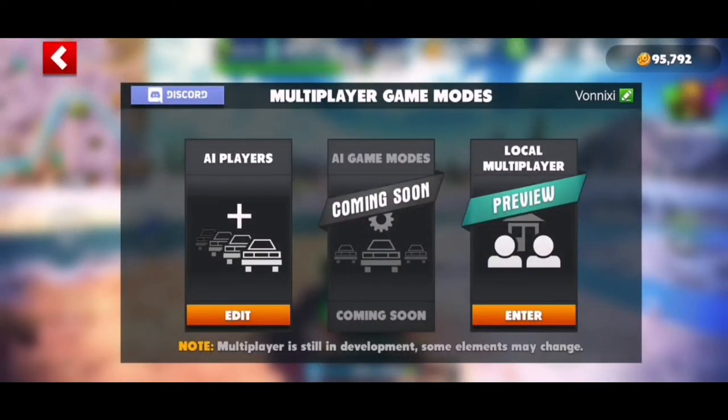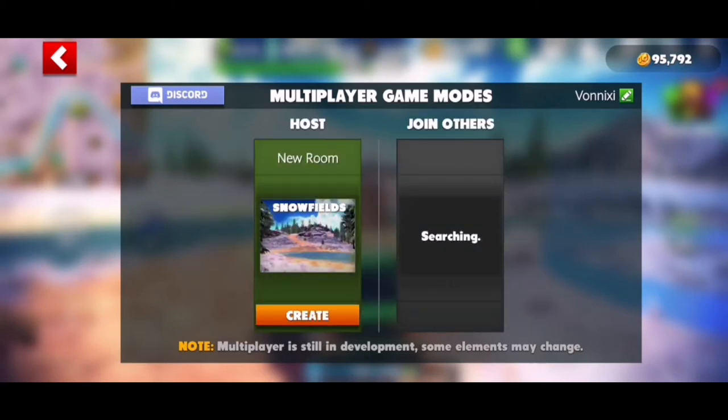AI game modes, AI players - there it is, local multiplayer! Let's see how this works. New room, host, join others - it's searching. It says 'multiplayer is still in development, some elements may change.'